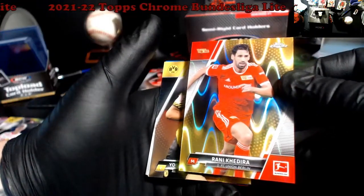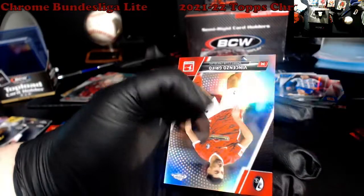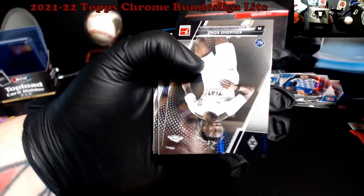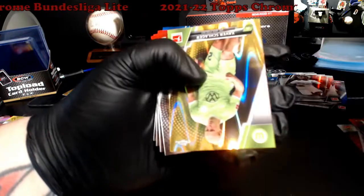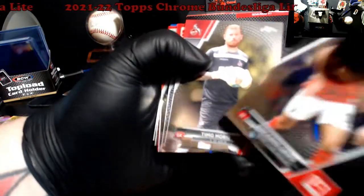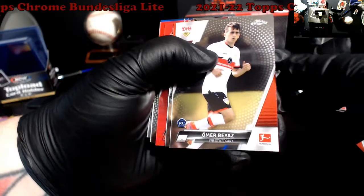Gold Wave Hedera. Makoko. Dardai rookie — Silver, wow, Silver Refractor! Griffo. Kone rookie. There's the other Gold Wave coming — Slager Gold Wave. Modeste Refractor. Bayez rookie.